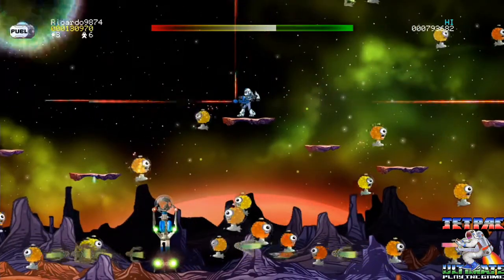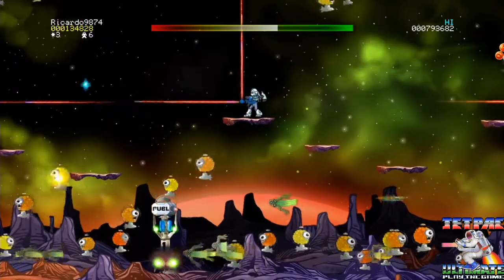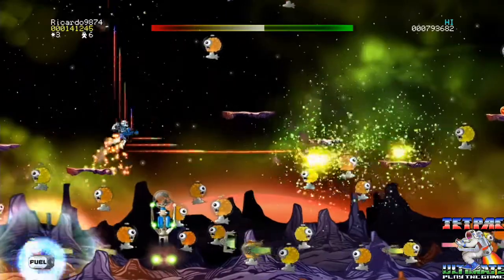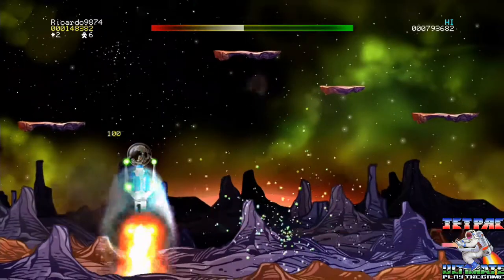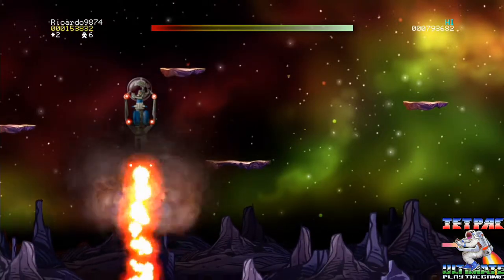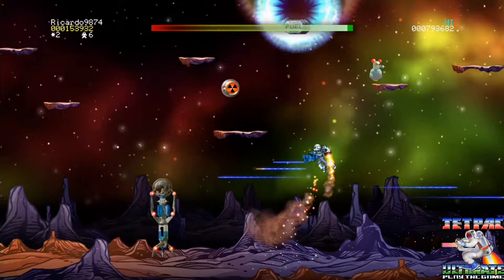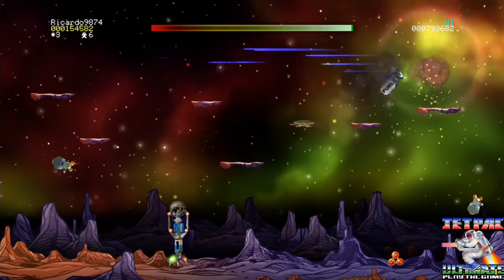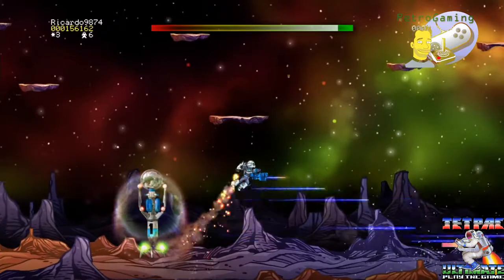Jetpack Refueled is the fourth in the series. Jetpack's popularity spawned two sequels: Lunar Jetman, and Solar Jetman: Hunt for the Golden Warship, released in 1990. Lunar Jetman was notoriously hard, requiring players to use both joystick and keyboard to place decking plates, pick up the bomb, drop the bomb, and other actions — very few people could play it with as much vigour as other games of the era. Solar Jetman was not released for the ZX Spectrum due to disappointing sales of the NES version, although a Commodore 64 version was finished but never released.